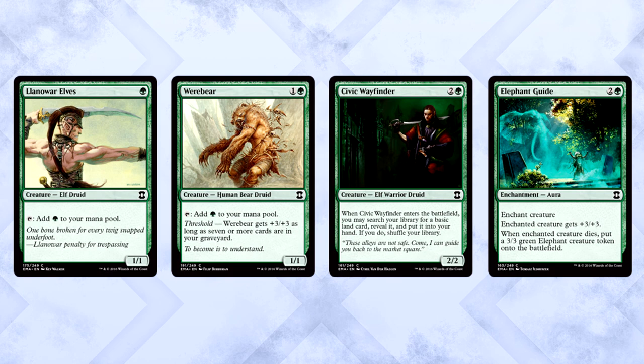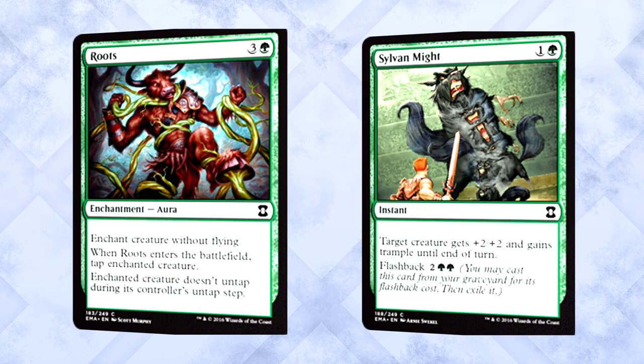Finally we make it to green. Green commons are absolutely fantastic — beyond amazing, slam dunks all around. Llanowar Elves, Werebear, Civic Wayfinder, Elephant Guide — all of these are fantastic cards worthy of early picks. Whether you need mana ramp, mana fixing, or a giant ghost elephant, these cards have your back. They even have Roots and Sylvan Might — both awesome. There just isn't enough time to talk about how good green commons are. Seriously, they're very impressive.